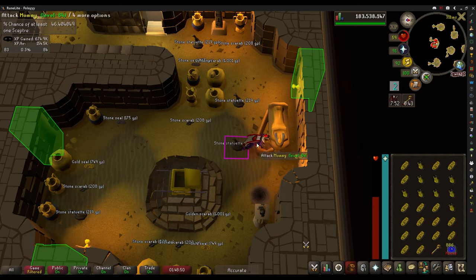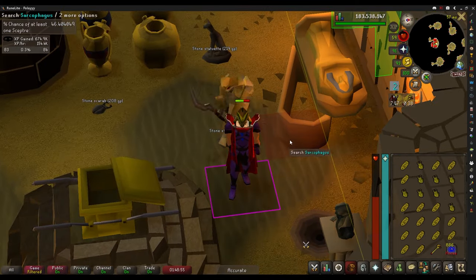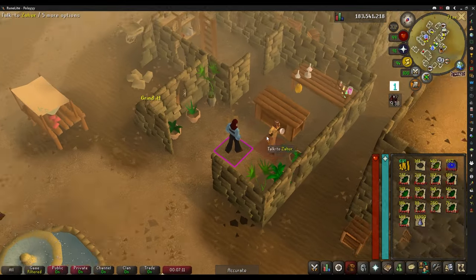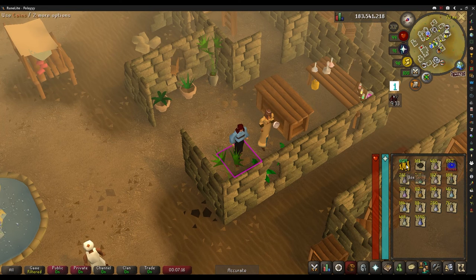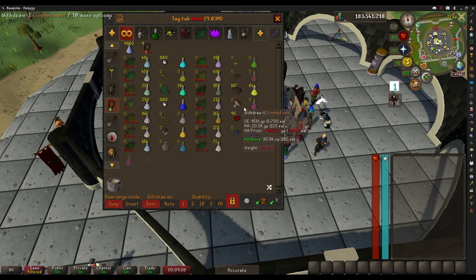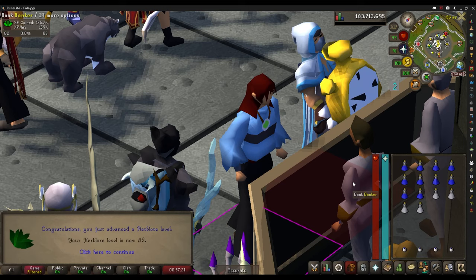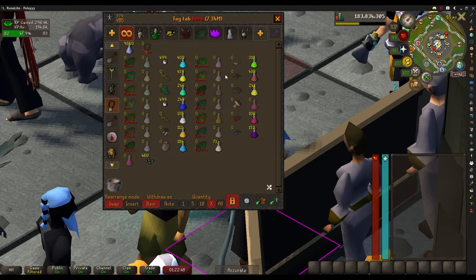I'm going to move on to something else and come back to Pyramid Plunder on a later date. I've never done this before, but apparently it drains your money — it costs about one million to make all these into unfinished potions, but that does save a lot of time. Now to buy the secondaries and then make all these potions. There is level 82 Herblore. That is all the Herblore done for right now.